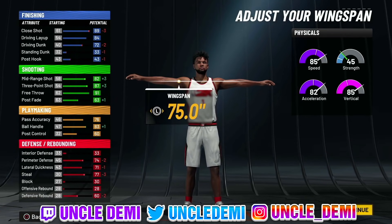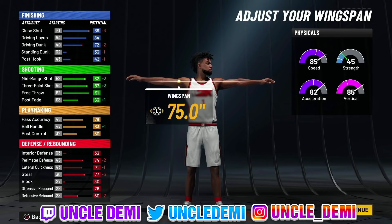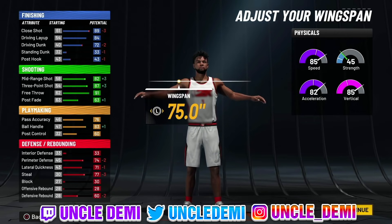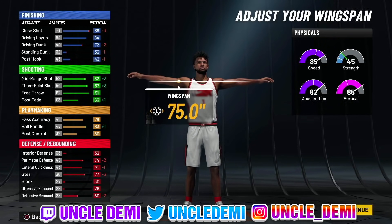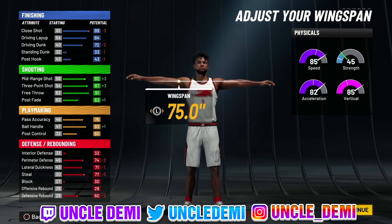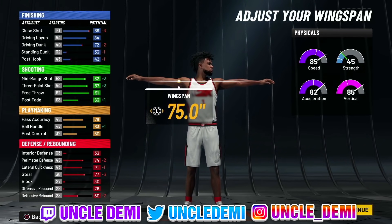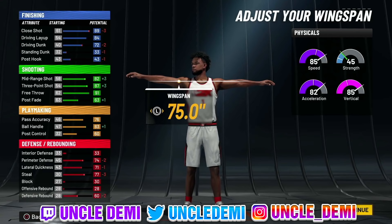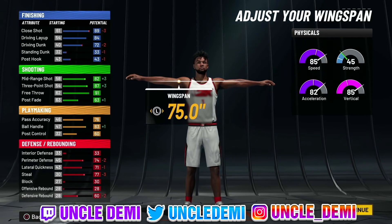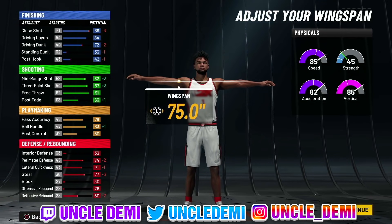On the playmaking side, you get an 80 pass accuracy and an 87 ball handle, which gets you to the 85 ball handle threshold for elite dribbles. There are different tiers: 75 to 79 gives unique dribble packages like LeBron and Luka, 80 to 84 gives Steph Curry and Trae Young-style dribbles, and 85 and up gives you the elite dribbles. Those elite animations will be added through season passes, so this build will be able to access every dribble animation.